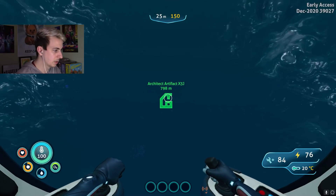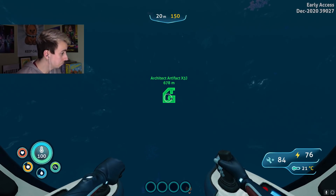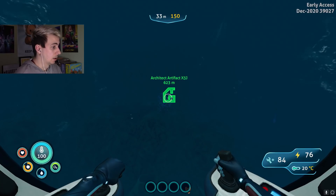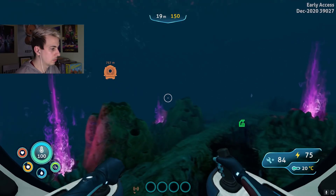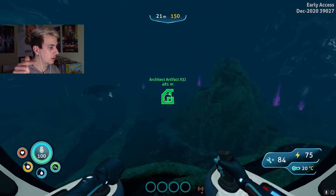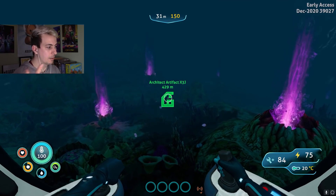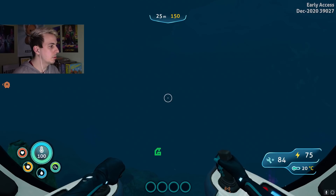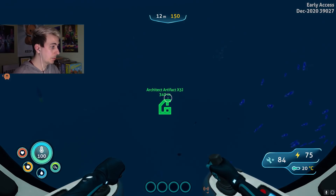Okay, big boy. Architect Artifact X3J — if you say so. I'm kind of staying wary of how in the first game they kind of set you up for one big scare early on. They make you go to the Aurora and the only entrance has a very aggressive Reaper near it — they kind of set you up for a good spook early on. So I'm waiting for it. That last location with the squid shark could potentially be one.